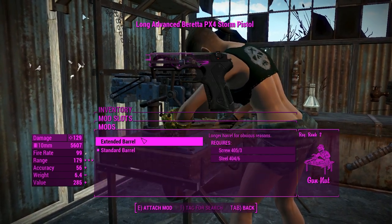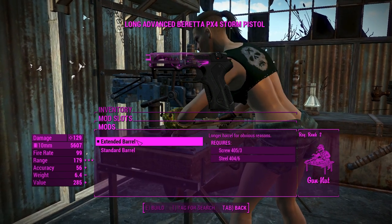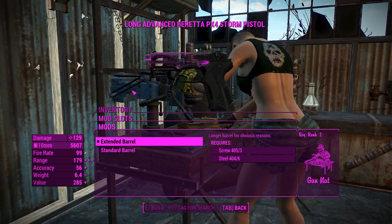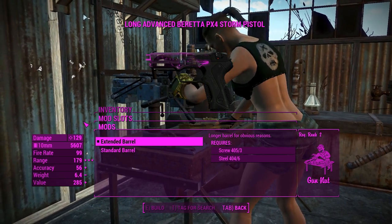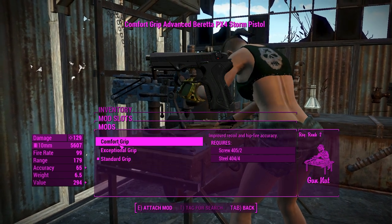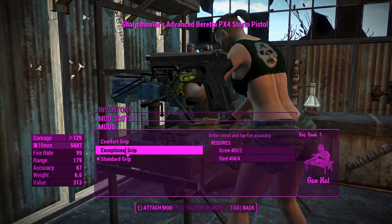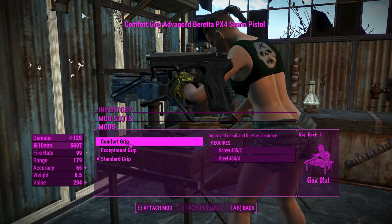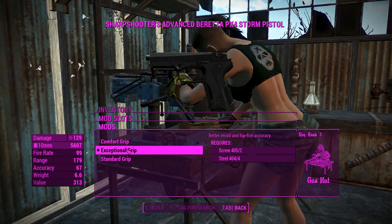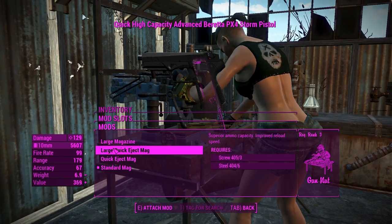Next up for the barrels - like the Deliverer, you get the standard or an extended one. Longer barrel for obvious reasons - it is very obvious - and we get a bunch of range out of that. For the grips, this thing has no actual physical modifications visible, but the exceptional grip is what we'll go for, for better recoil and hip fire. Sounds good.